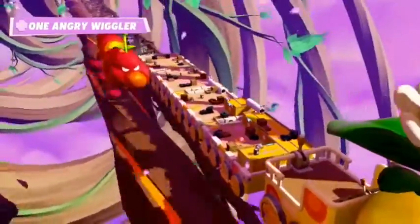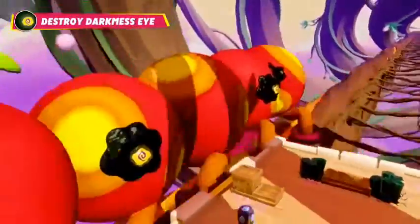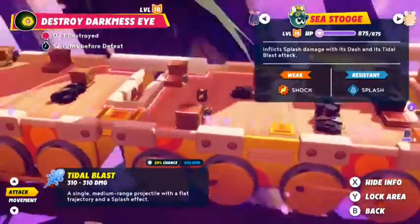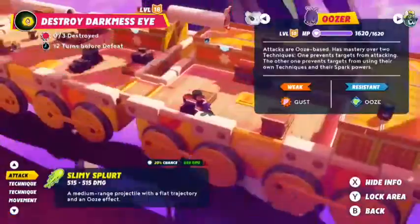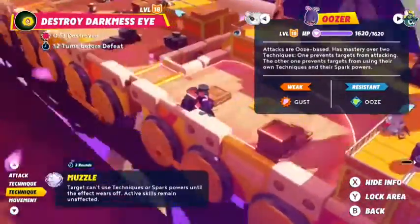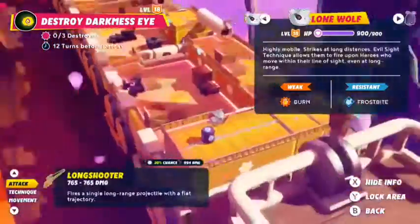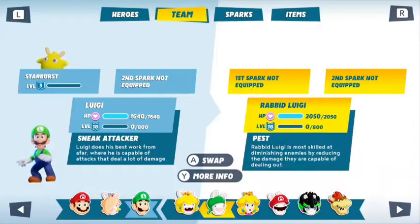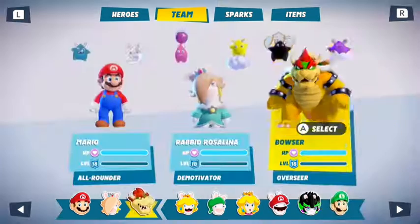The Wiggler has been enraged by Cursa and we must stop it before it destroys the train. Mario and his friends will face numerous enemy archetypes on the battlefield, each with specific strengths and weaknesses. We need to prepare accordingly. Let's pick Bowser first — his huge health stats will allow him to sustain heavy damage.